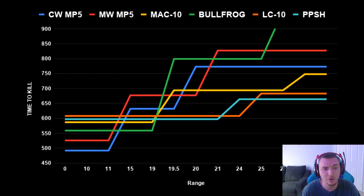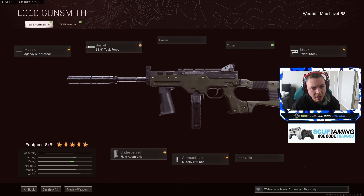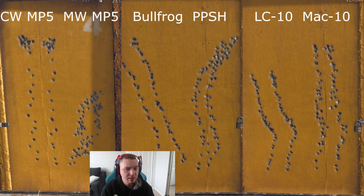Next we're looking at hipfire and overall recoil to show what is the best gun right now in Warzone. Looking at the vertical recoil pattern from about 10 meters: the vertical recoil is about the same for all Cold War weapons. The biggest discrepancy is the LC10 — the stabilization left-to-right in the vertical recoil is significantly better than all the other weapons. When you look at the vertical recoil pattern alone, it's 100% better than the other five guns. That's why it's one of the most popular weapons right now — ease of use, best range, and best accuracy.